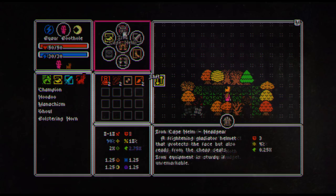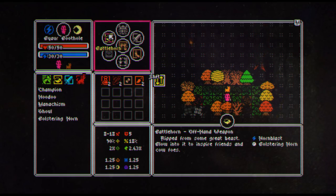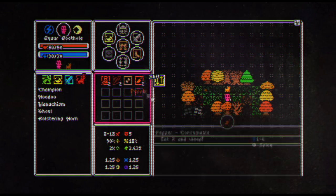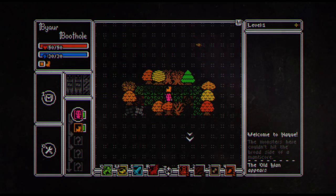Inventory is over here on the side. I've got my cage helm, burlap pants, gauntlets, a burlap sock, a broadsword, and a battle horn. The battle horn gives me the horn blast ability, and the sword gives me the dash cut ability. Those will change depending on what weapons I have. My dog even has a health bar over here, so we're going to try to keep the dog alive.